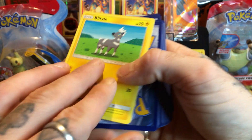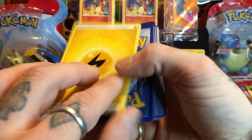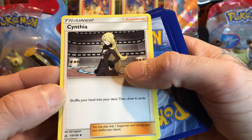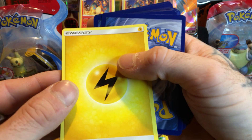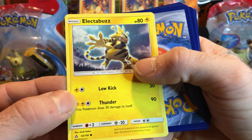You get some cards doubled, but you need 60 cards in these decks to play the Pokemon game, so that's why they give you enough energy cards. A Cynthia - how do you do - a supporter card. And another energy card - a lot of energy in here tonight.